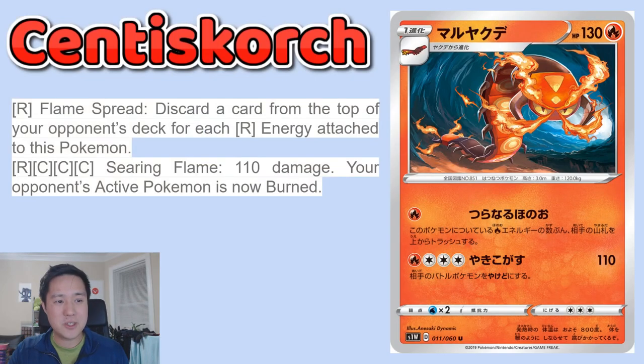Let's start with our first one which is Centiskorch. This one is a stage one, so not too bad as far as requirements. We're going to focus on the second attack first — Searing Flame for one fire and three colorless: 110 damage and your opponent's active Pokémon is now burned. To be honest, that is all around bad — huge cost, just okay damage, and burn is whatever.